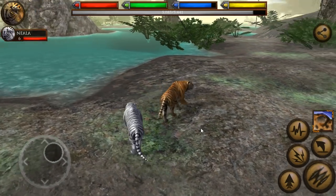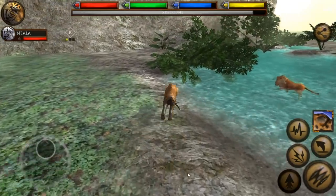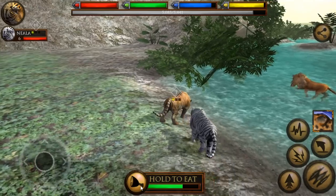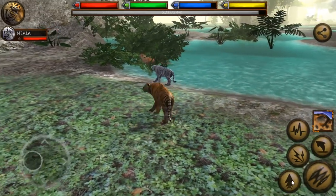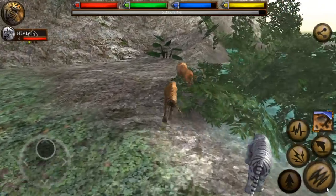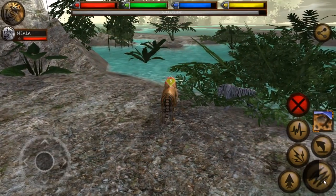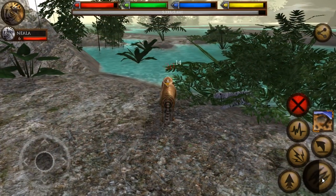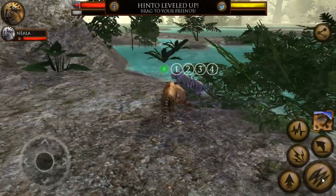I'm the king of the jungle! Let's take out this lion! What is a lion doing here? This must be a very, very special place. Maybe it's related to the temple that Nyala protects.